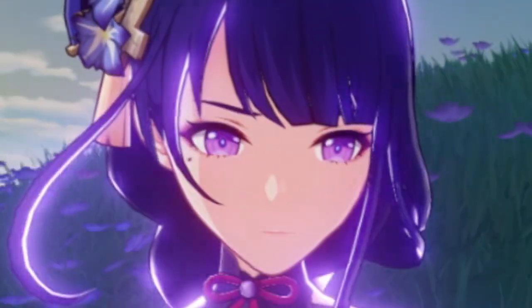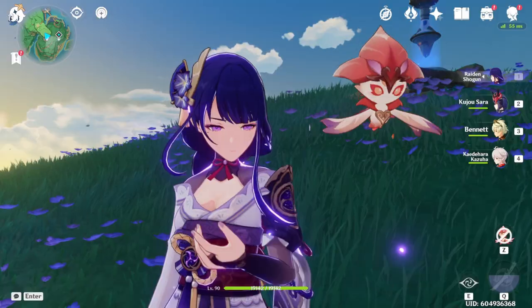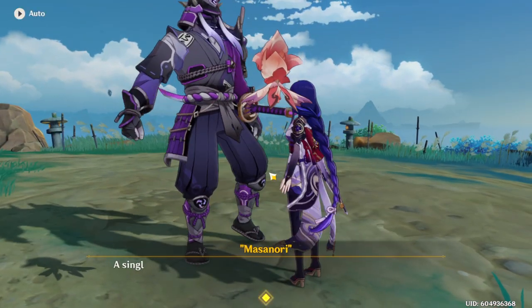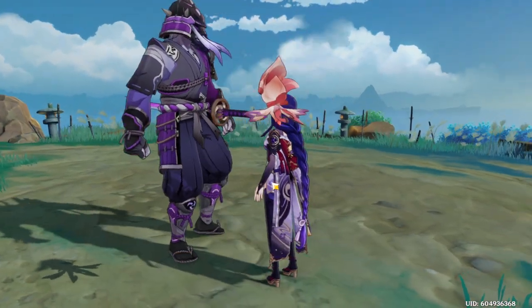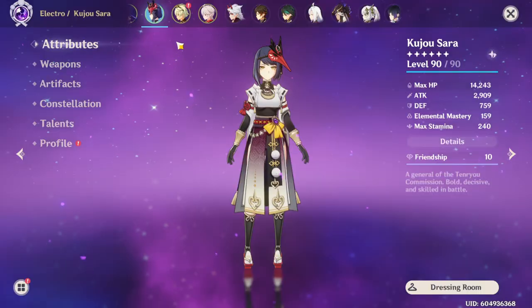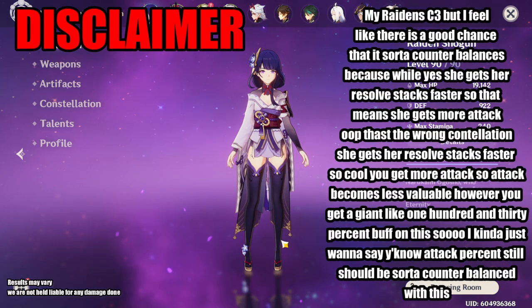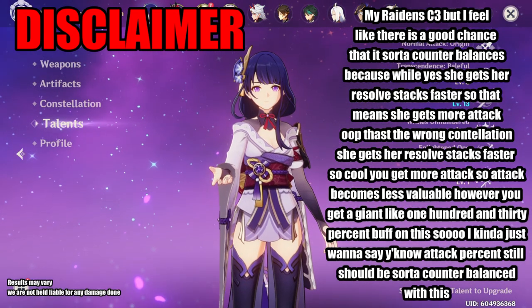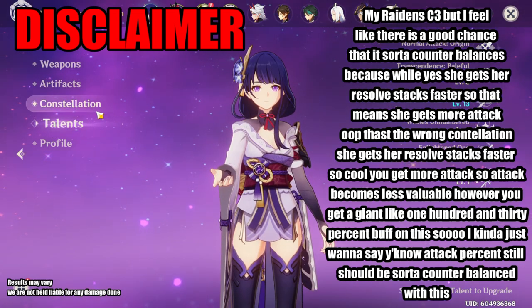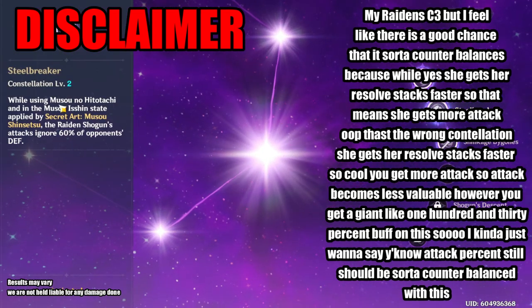I understand today we have a common question that needs answering, and I am here to show you the answers. Hopefully. This video is in no way to show off my new shiny goblet. Disclaimer: my Raiden is C3, but I feel like there's a good chance that it sort of counterbalances, because while yes, she gets her resolve stacks faster, so that means she gets more attack.